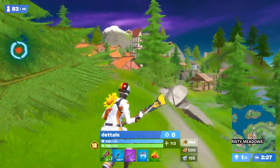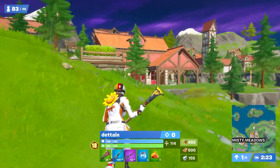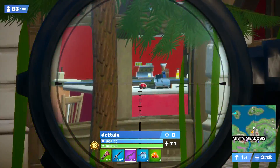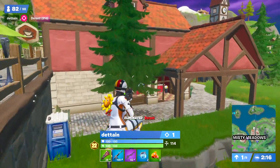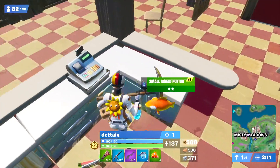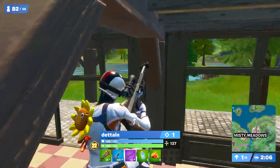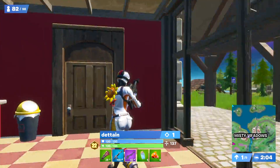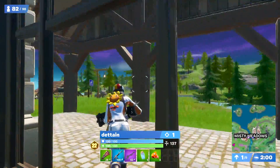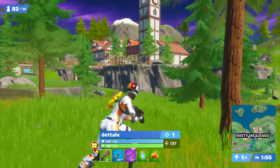Next up, we have Detain, who plays on NA East and placed 92nd. I know you didn't play all that well, but at least you had a good combo. He was using the Mogul Master Germany version with the Sunflower back bling and the Lucky Axe. The Sunflower back bling and the Lucky Axe are pretty standard, nothing too unique, but they work so well with the Mogul Master Germany version that I can't overlook it. It just looks so good together — I absolutely love it. This is easy top five.